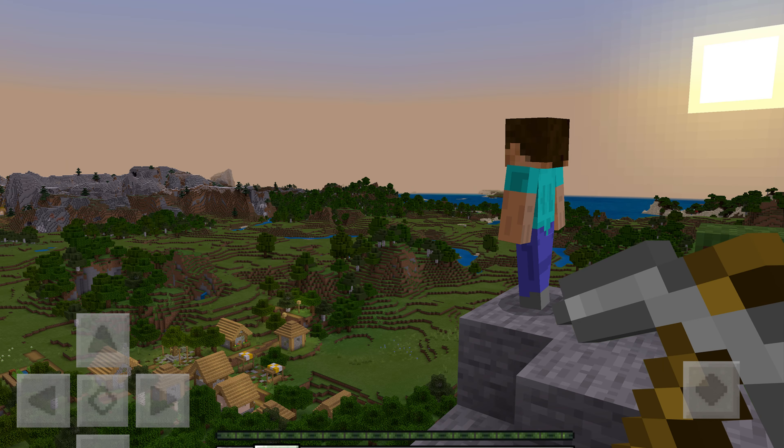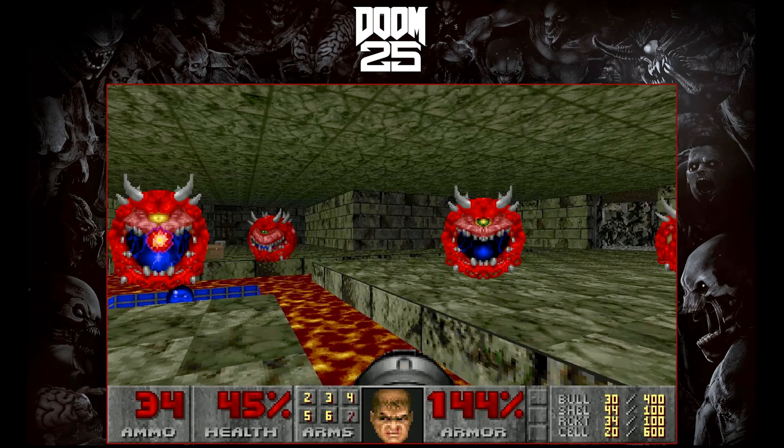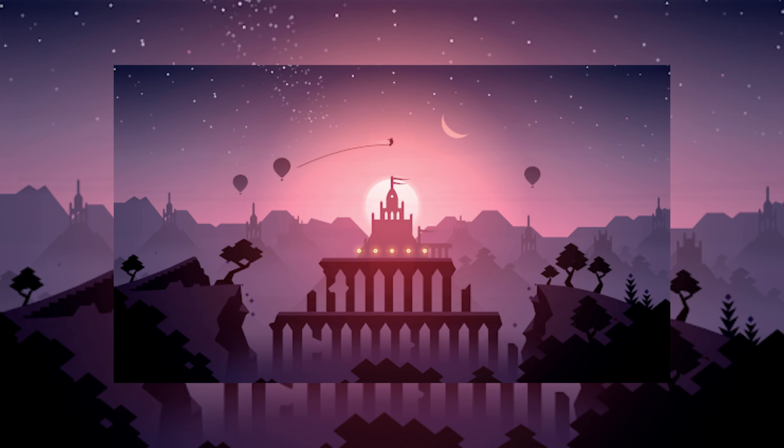Minecraft — a popular game with millions of players that offers a creative mode and a survival mode where you have to gather resources and try to survive the onslaught of creatures. Doom 1 and 2 — classic first-person shooter games that have been ported to everything. Alto's Odyssey — a stunning pixel art game where you sandboard through varied biomes and obstacles.